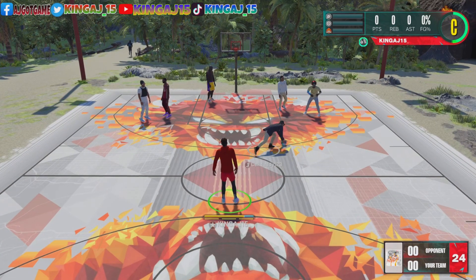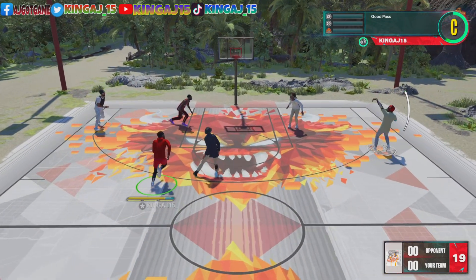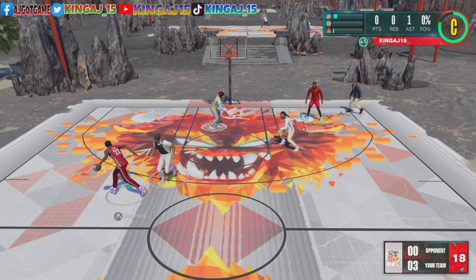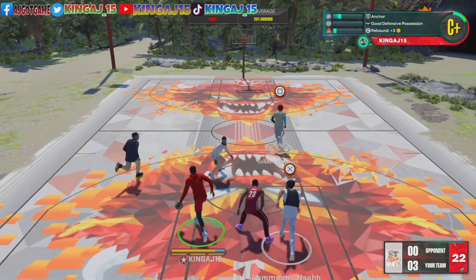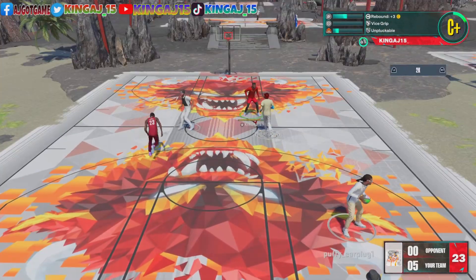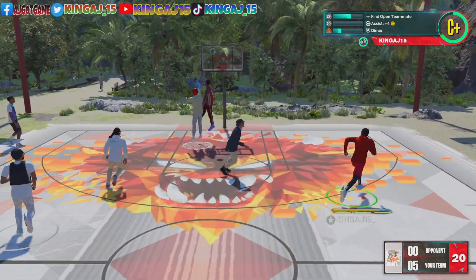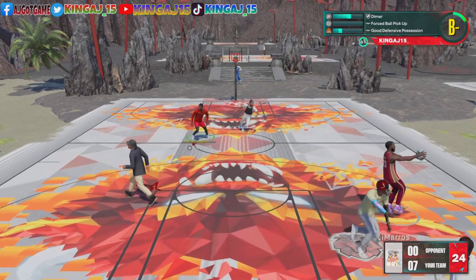Anywhere you play online or in MyCareer, you see that dunk pop up frequently. Now, as you see on the thumbnail — those are my badges — my gripe with the community is that y'all are just talking about one badge. Y'all are not talking about how Clant Breaker is messing with these lockdowns. Y'all are not talking about Agent 3, which is completely broken, because if you look at Agent 3, it says spin jumpers and leaners from three.